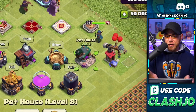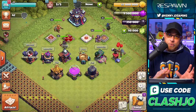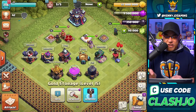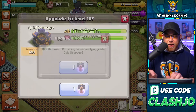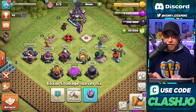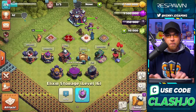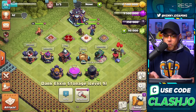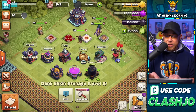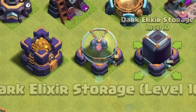The Pet House will increase to level 8, and the Siege Machine Workshop will increase to level 7. Moving into the resource buildings — Gold Storage costs 6.5 million Elixir, Elixir Storage costs 6.5 million gold, and Dark Elixir Storage costs 12.5 million Elixir — all with a new aesthetic to match Town Hall level 15.